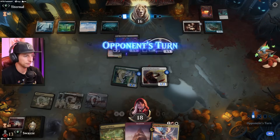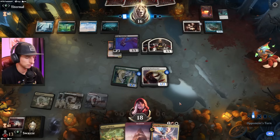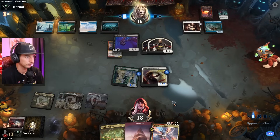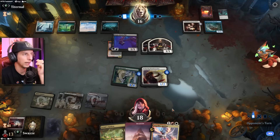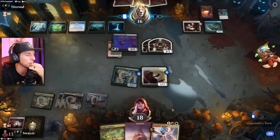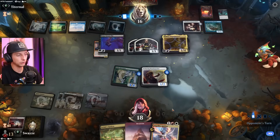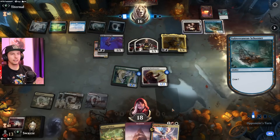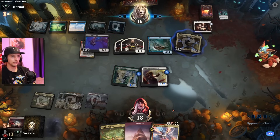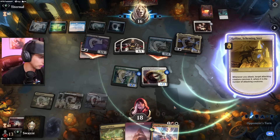The opponent has a lot of mana to work with now and a Schooner out, which lets them Explore when crewed for one — that's pretty solid value. There's Raffine — I knew it was coming sooner or later. This game's not looking so great. I made a pretty big error with that attack, and we flooded early on too. Raffine is going to make this really difficult — it'll pump up their field quite a bit.